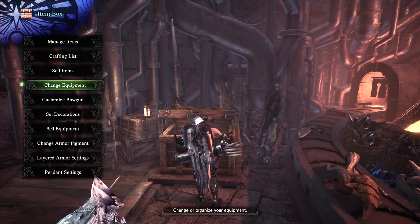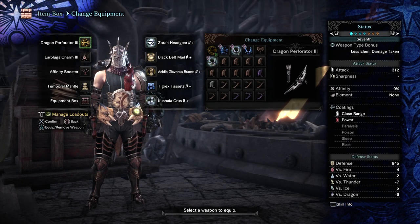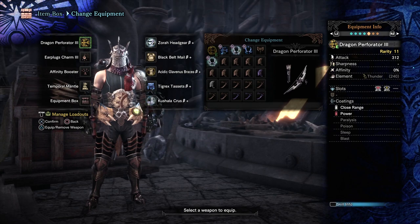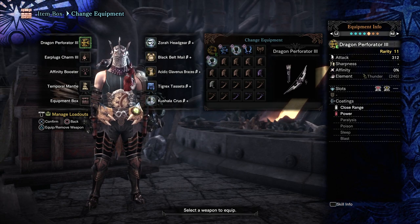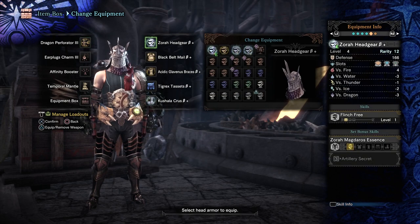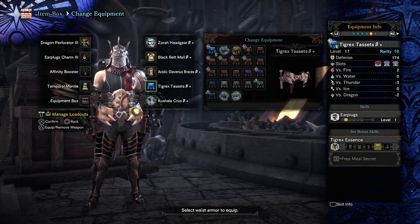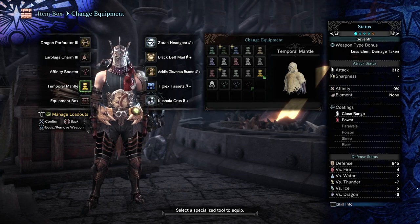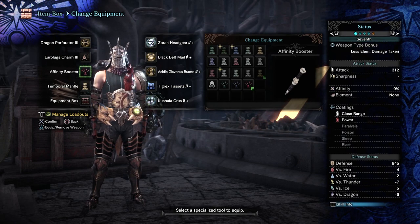This armor uses a lot of pieces from my slot-slot-slots video. Here's what I currently have equipped for this specific build: the Dragon Perforator 3, which is really nice because it gives you two slots — very rare for bows — and it has a hidden element so you can work with it. I've got the Zora Headgear Beta Plus, Black Belt Male Beta Plus, Acidic Glavenus Braces Beta Plus, Tigrex Tacit Beta Plus, and the Kushala Crus Beta Plus. It's basically a dodge bow survivability build. I also have a Temporal Mantle for additional survivability and an Affinity Booster, since this bow has no affinity, to get that critical boost up in battle.